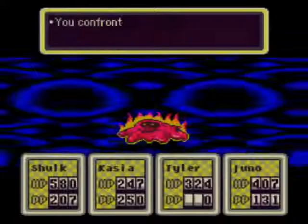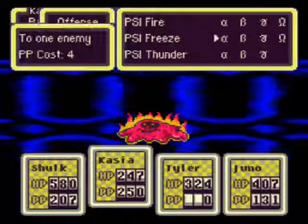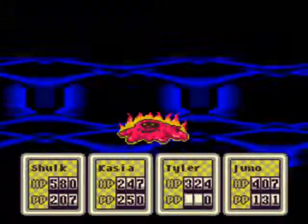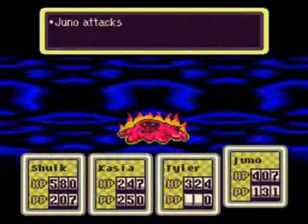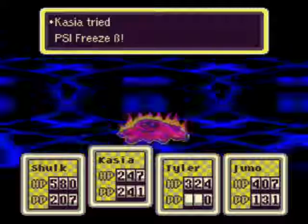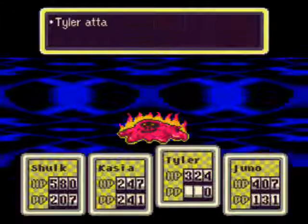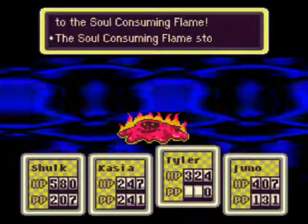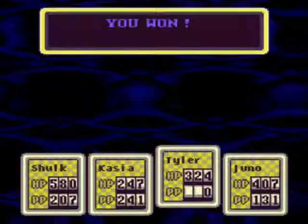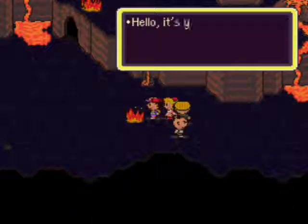These things are actually really surprisingly quite easy. These are one of the easiest enemies — it actually is the easiest enemy in the dungeon. Because you fight these other enemies called Pyromaniacs and they do a lot more damage than these guys and they're a lot more hard to kill. All you gotta do is freeze on these and they die just instantly. And they don't use PSI either as far as I know — they just use regular attacks and some other things.